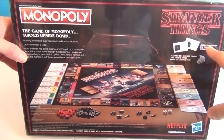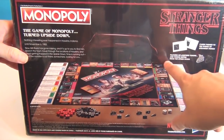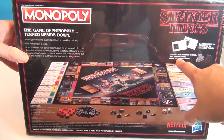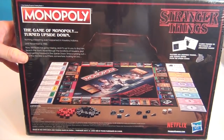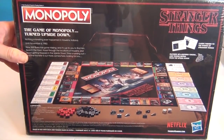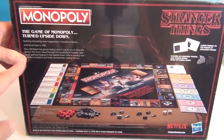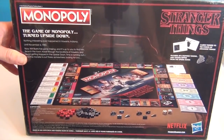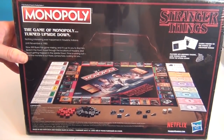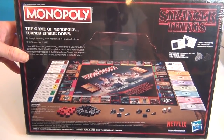It says the cards are themed to the events of Stranger Things and features 80's inspired tokens and tokens ripped from the upside down. It tells you all the contents of the box. It's Monopoly but it's a little different, and I think that's really cool. I want to see how they incorporate that into the cards. So we're gonna get the plastic off of it, open it up and show you what's inside.